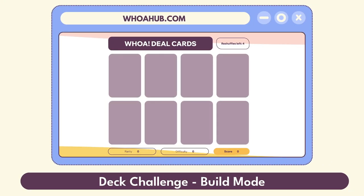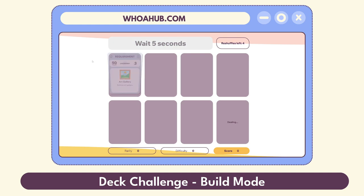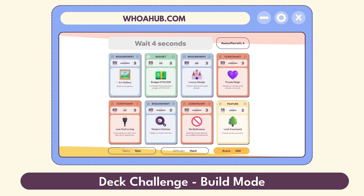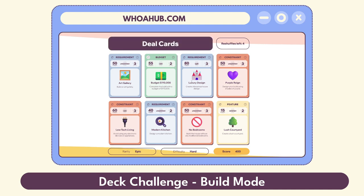Let's deal the cards and see what we get. Alright — art gallery. That's a good budget: $110,000. Luxury design. Okay, that's gonna eat up the budget. Purple Rain — the theme wants to steal purple. Avoid low-tech living. Oh, that's gonna be hard. Modern kitchen. No bedrooms — build a house without any traditional bedrooms. Okay, that would be hard. In a lush courtyard.